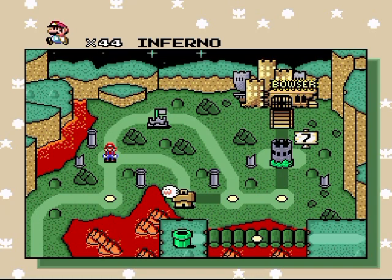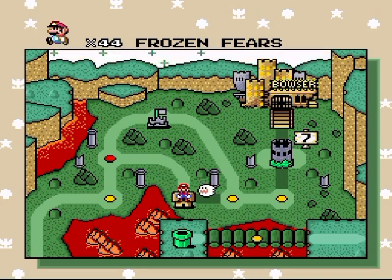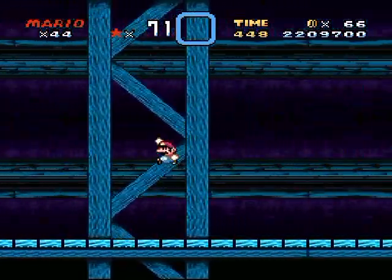Hello everyone, welcome back to the walkthrough. Frozen Fears is up next. Thinking about what I said last part about there potentially being a secret exit in here — I don't really think so. I mean, where's the secret exit gonna lead on the map? It's gonna lead you into the lava? I don't think so. Is it gonna lead you up to that pipe on a totally other level? I don't think so. Anyway, let's just start the level and see if there is a secret exit.